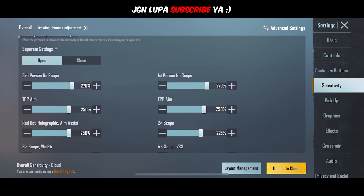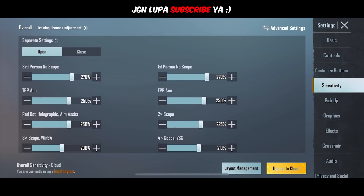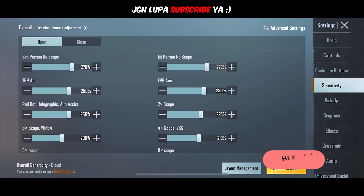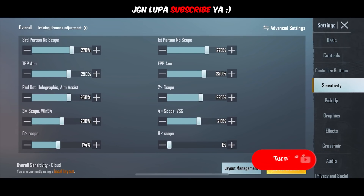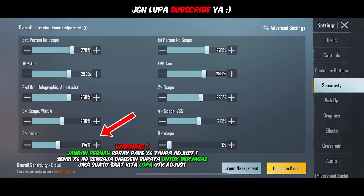Kalau untuk sensinya, bagi kalian yang mau copy, ya kalian langsung copy aja. Tapi gue tekankan sekali lagi, jangan lupa untuk dites dulu di training camp. Ngomong-ngomong untuk sensi x6 di gyroscope ADS ini memang sengaja gue setting kayak gini. Tujuannya, supaya kalau misalkan sewaktu-waktu gue lupa untuk ngejas x6 di senjata M4, gue itu masih bisa untuk kontrol recoil walaupun masih sedikit kesusahan.